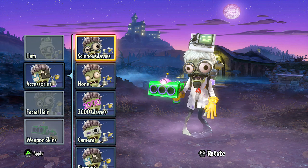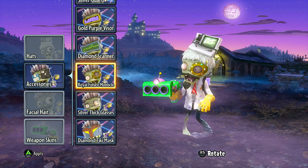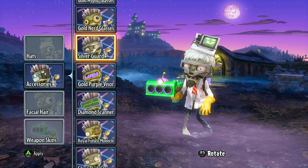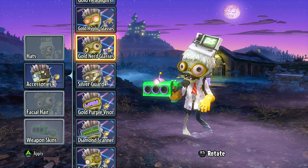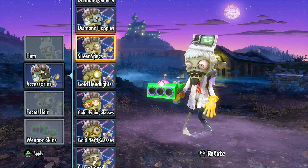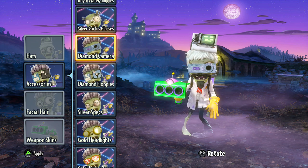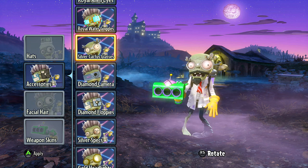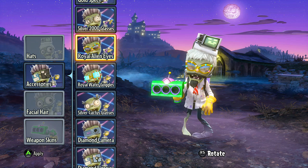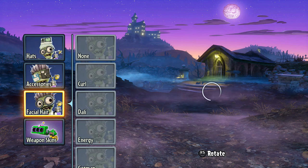Let's go over to accessories. The diamond tiki, the silver thick glasses, royal future monocle, the diamond scanner, gold purple visor, silver guard, the gold nerd glasses, the hypno glasses now in diamond flavor, the headlights, silver specs, the diamond floppies — we're so even fancier than our regular floppies — the diamond camera, silver cactus glasses, royal water glasses, royal alien glasses — no peasant aliens coming to visit us, they have royalty — silver 2000 glasses.